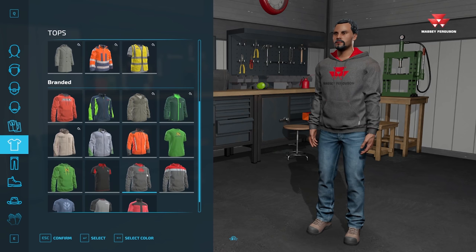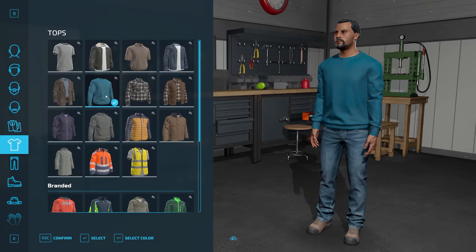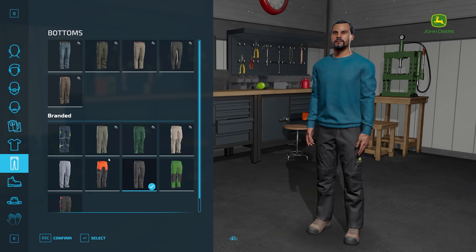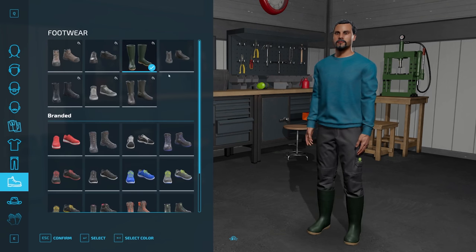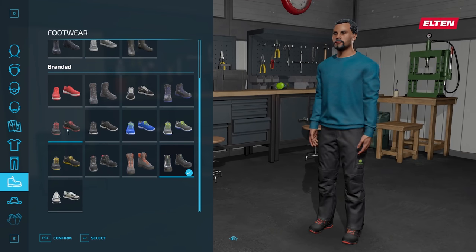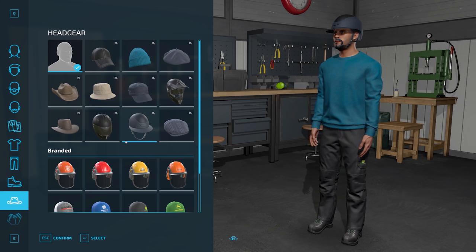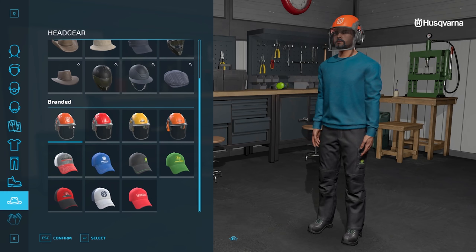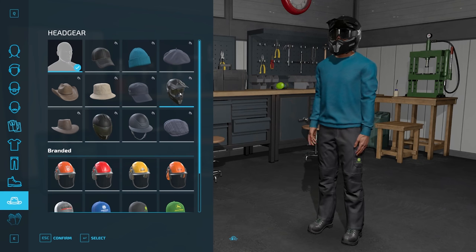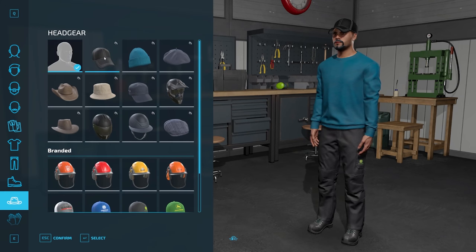For bottoms it's always good to have some work trousers, and for shoes we have wellington boots or work boots. I wish I could spend longer on this but this is already going to be a very long video. For headgear there are chainsaw helmets, caps, different helmets for the ATV. I think I'm going to go with just the standard baseball cap.